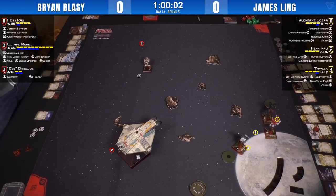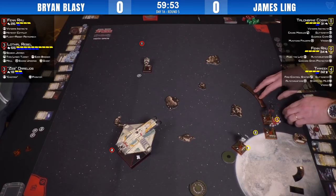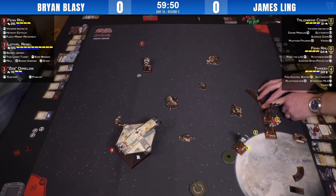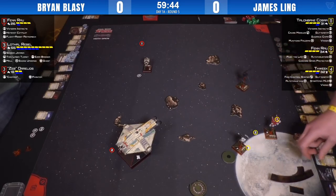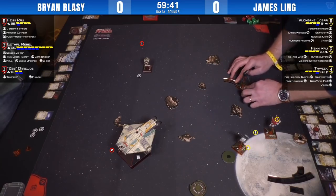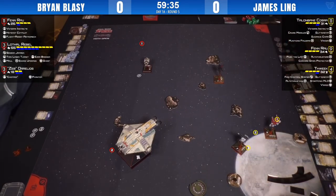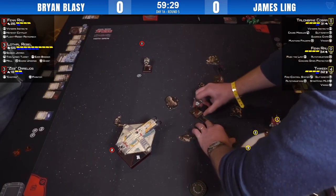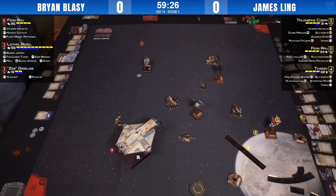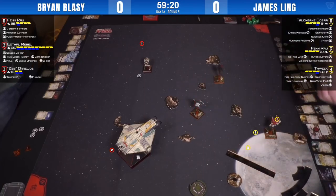Brian is playing a little cat and mouse, trying to draw the aces out of the rocks. Unfortunately he's given Thweek the ability to go after Fenn, staying in the bow tie. With Brian having initiative and moving first and shooting first at PS11, James is really able to arc dodge him. With Thweek you've got Fire Control System — you take a focus, barrel roll, or boost — you're going to boost out of arc, arc-dodge as much as possible, and really hammer the Sheathapede with continuous FCS-modded target lock shots.